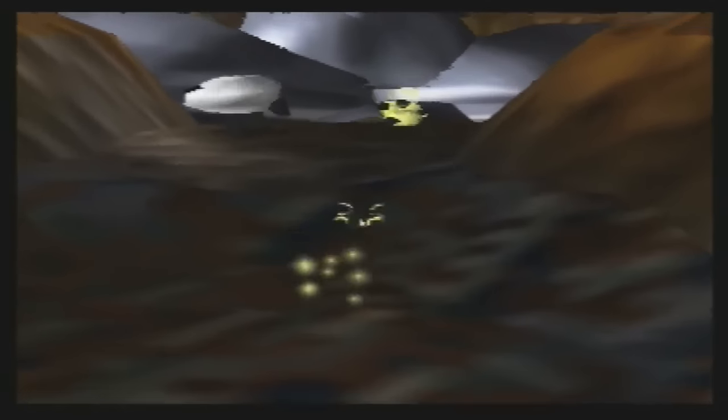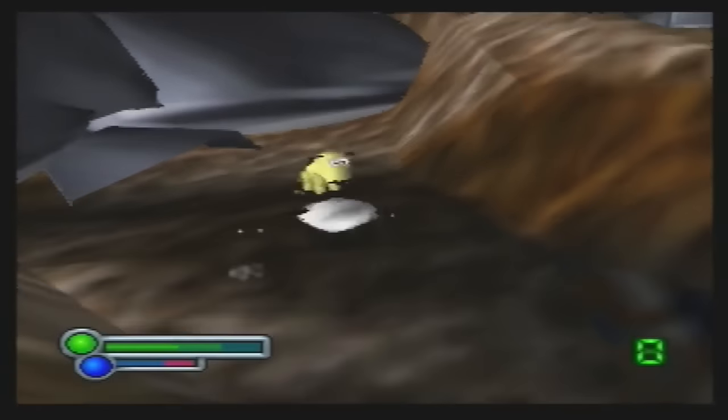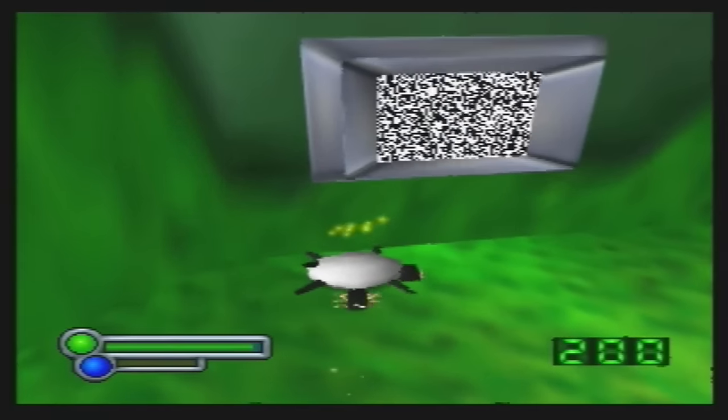Things on the space station are not as they seem. During the thousand years the park was missing, the animals it once contained have evolved and merged with technology, creating cybernetic animals with crazy abilities. Playing as Evo in microchip form, it's up to you to jump into the bodies of animals in each of the game's 30 stages, spanning over 4 worlds, to complete missions and find out the secrets of the space station.